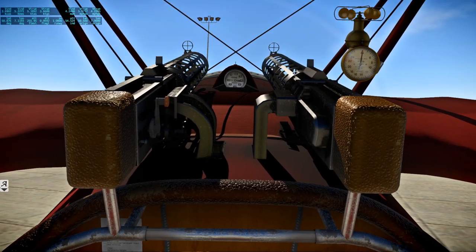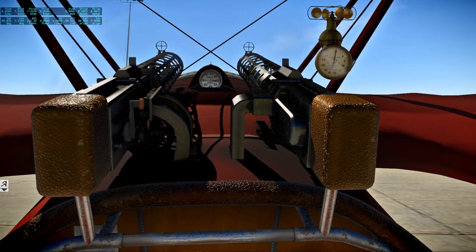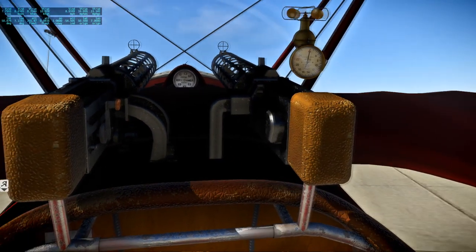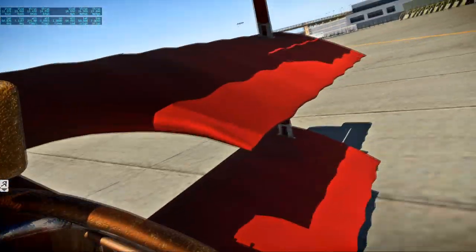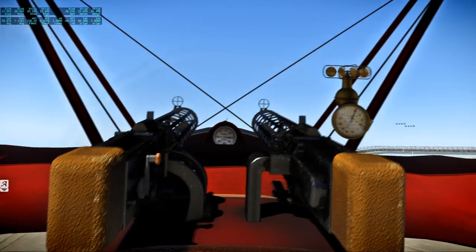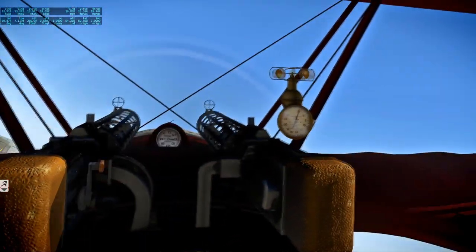We're moving when I release the brakes. I can't really see where I'm going, as usual with tail draggers - that's sort of a taxiway thing. Why don't we just take off? What's the worst that could happen? Okay, that's a bit vigorous.